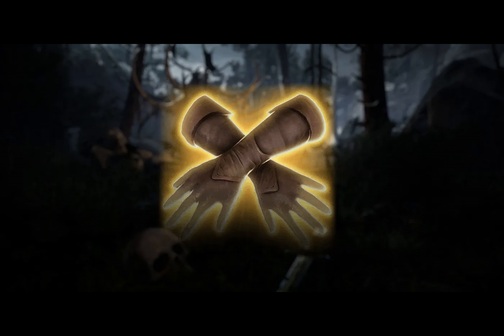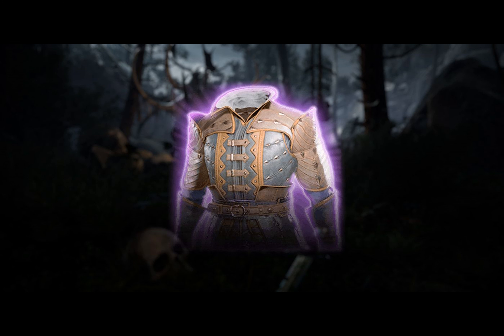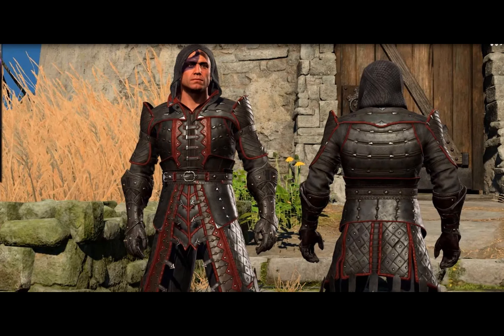The Deathstalker Mantle, exclusive to Dark Urge characters, makes the wearer invisible for two turns after defeating an opponent — perfect for stealth-focused classes. For rogues requiring additional protection, the Drow Studded Leather Armor is an excellent choice.